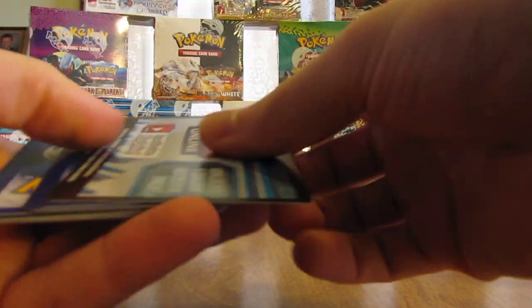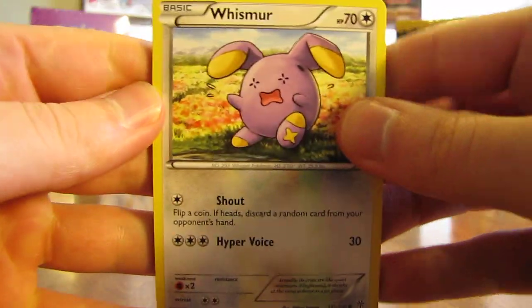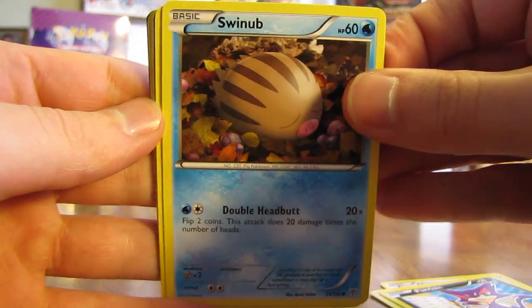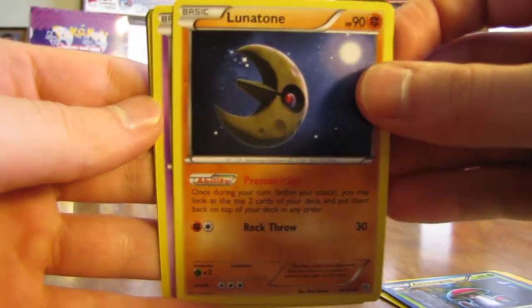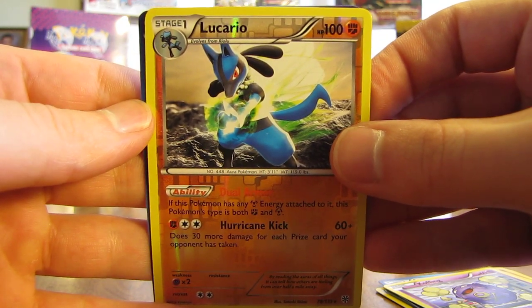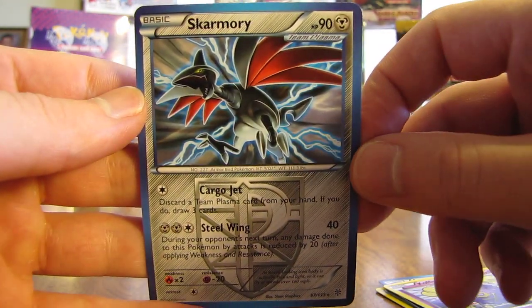Moving on to a pack with Infernape on it — looks like there are five packs left after this one. So we have Whismur, Fungus, Purloin, Swinub, Riolu, Amoonguss, Lunatone, Koffing, and Lucario — that's another rare reverse holo. And the actual rare in the pack — oh, is it a full art card? Nope, I thought it was at first, but it was just a non-holo Team Plasma card. It was Skarmory.